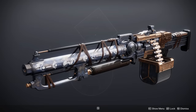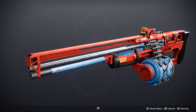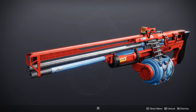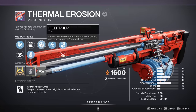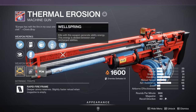Getting even further to the bottom of the barrel, we have the Thermal Erosion. This is a rapid fire frame from Europa and this thing can get zero damage-increasing perks in the second column. The roll I have here of Field Prep plus Wellspring is like the best PvE roll — maybe Demo instead of Wellspring. That's what we're talking about here. It's not great.